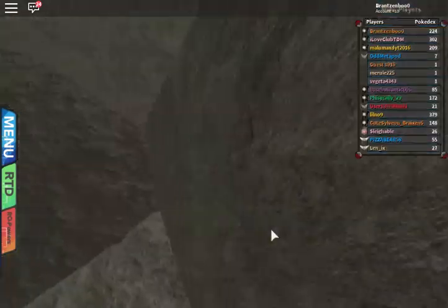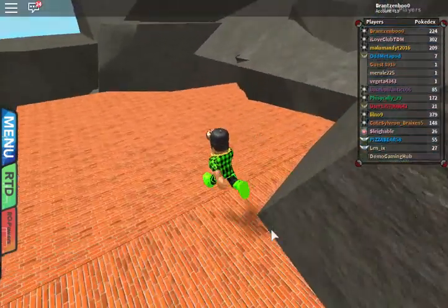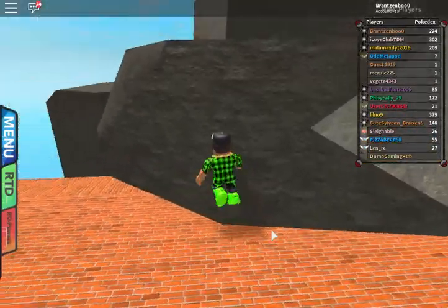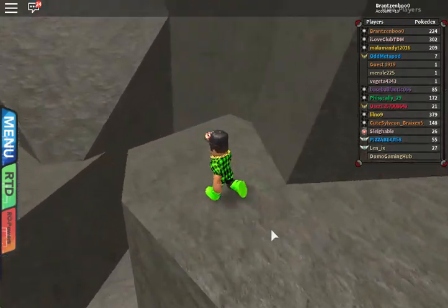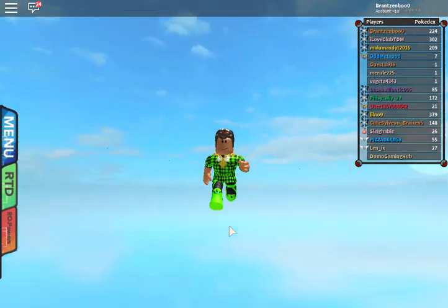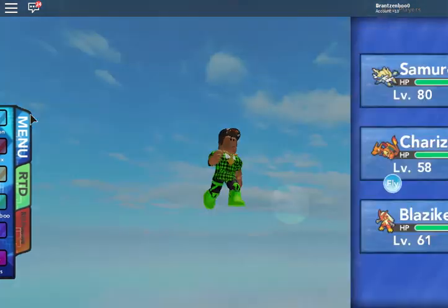You can go to a bunch of other places too. For example, you can explore more places around the map, like climb up more rocks right here. You get the point — it's super cool, and I actually found it all by myself, which has never happened in my whole life, so I'm super excited.